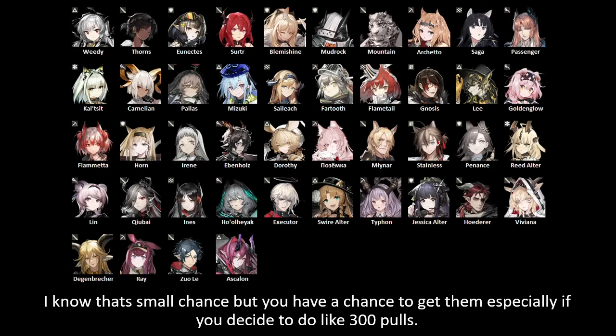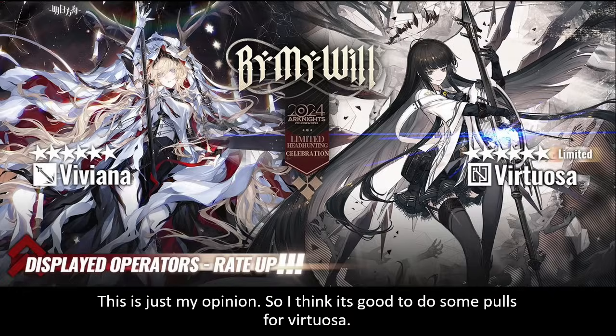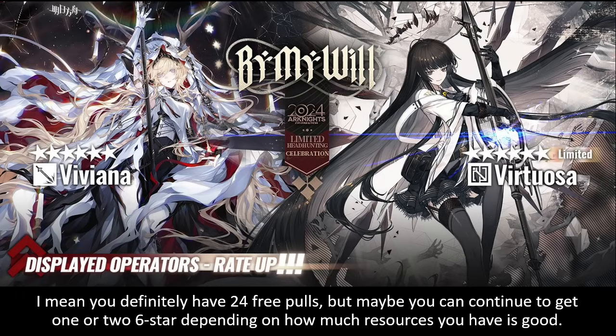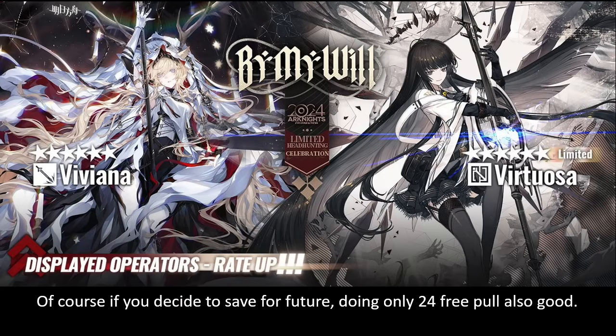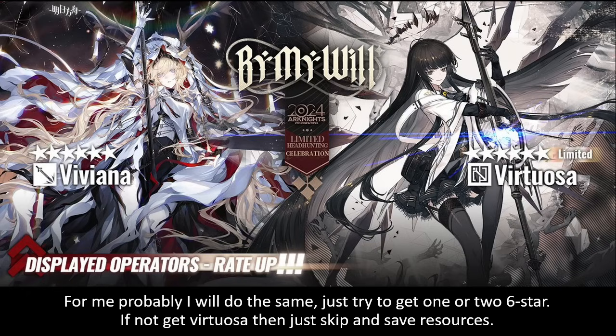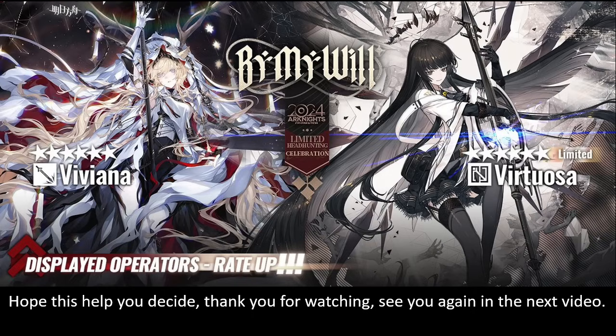It's a small chance, but if you decide to do around 300 pulls you have a chance to get them. In my opinion, it's good to do some pulls for Virtuosa — you definitely have 24 free pulls, but you can continue for one or two six-stars depending on your resources. If you don't get Virtuosa, it's okay to save for future banners. If you decide to save, doing only the 24 free pulls is also fine. I'll probably do the same — try for one or two six-stars, and if I don't get Virtuosa, just skip and save. Let me know your opinion in the comments, hope this helped you decide. Thank you for watching, see you in the next video!